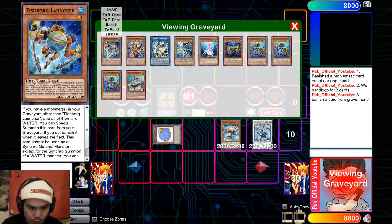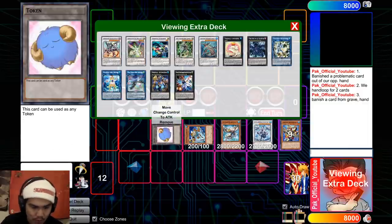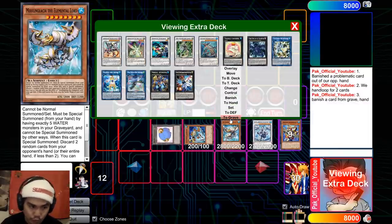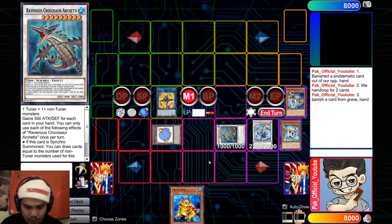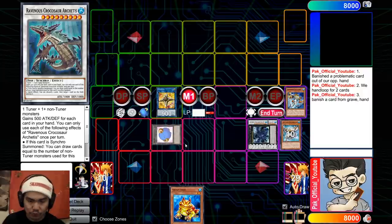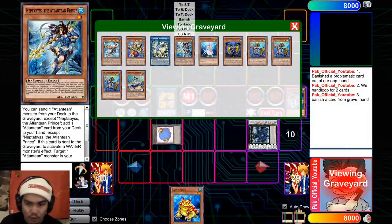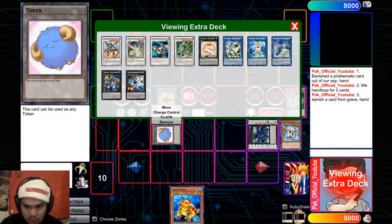Because we control only Water Monsters in our graveyard, we can use Fishborn Launcher to bring itself back. Then you would basically link off the Moon Glacier to make Crocosaurus and draw a card. From here, you can use Archettus and use Trishula to make VFD. So essentially what you have accomplished is a hand loop for three plus VFD with just two cards — Minstrel plus Dragoons plus any Water Monster in your hand. You also have a Linkross and a token that they can attack, and you're basically going to convert that the following turn to OTK them. VFD and hand loop for three, while playing through any hand trap, is actually busted.